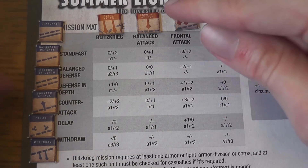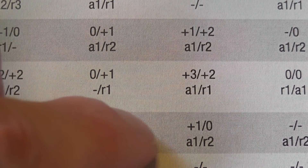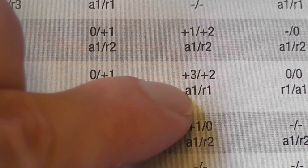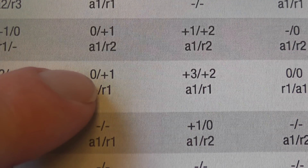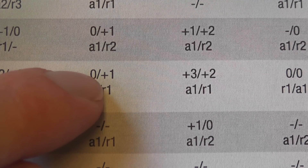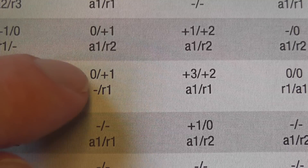For example: frontal attack versus counterattack, or balanced versus stand fast. Each result on the mission matrix table presents four pieces of information: two apply to the attacker and two to the defender. The bottom two tell you if the attacker can advance after combat and by how many hexes, and if the defender must retreat and by how many hexes. The top part refers to casualty checks — if there is a number there, including zero, that side must take one or more casualty checks. The number indicates the modifier; only if you have the special symbol are there no casualty checks for that side.